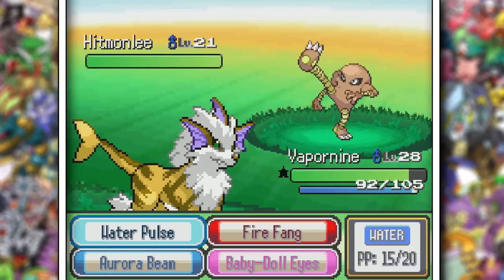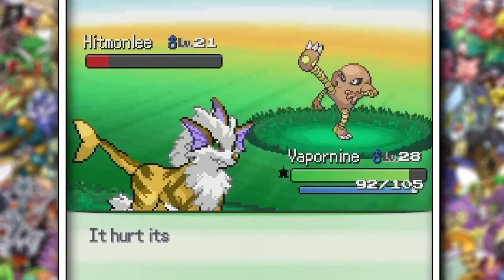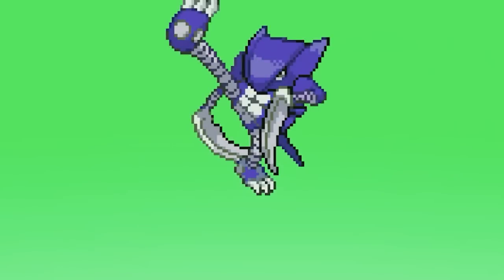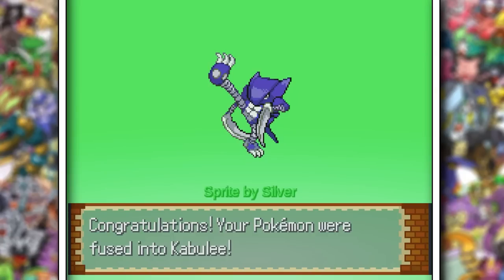Finally, after years, I think I found something to fuse with Kabutops. Kabutops fuses great with a lot of water types, but I already have two. It's okay though, because finally a Hitmonlee showed up. I like that a lot. That wasn't the only rock-fighting type I was considering — it's just that Infernape evolves to level 36, and we're not quite there yet.